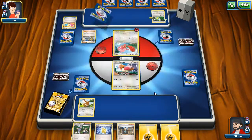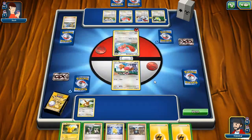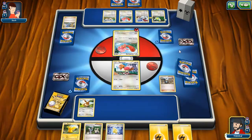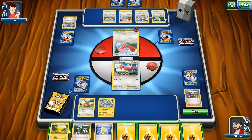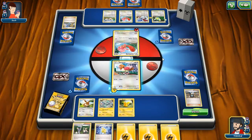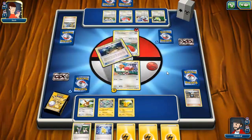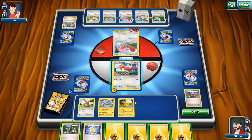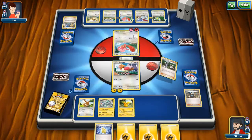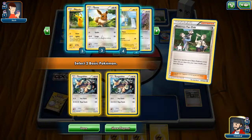He chose not to get a Licky Licky — interesting. Tierno: draw three. Put an energy onto Spearow and pass turn. Another Exp Share onto the Lickitung. No cards in hand, which is really good for us. What isn't so good for us is the fact that we haven't really got going — there are two Kangaskhans, though.